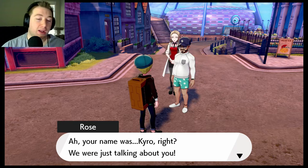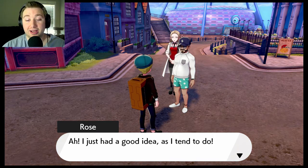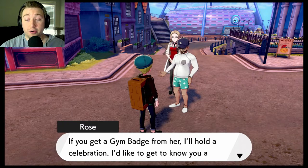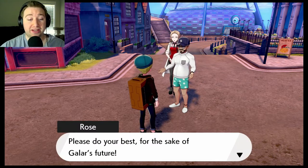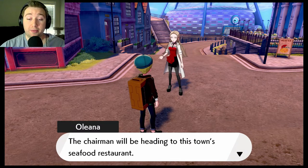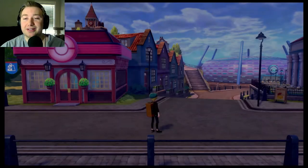Chairman Rose introduces himself and says he's curious about Leon's reasoning for endorsing Cairo. He says if you get a gym badge from Nessa he'll hold a celebration to get to know you better. Oleana says the chairman will be heading to the seafood restaurant — do not keep him waiting. She's like the stickler secretary that nobody likes.